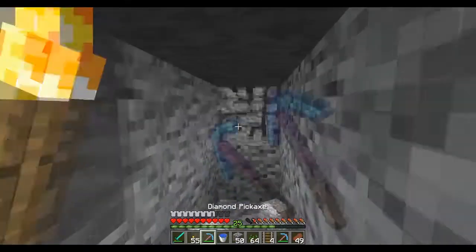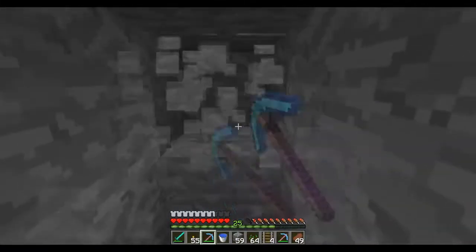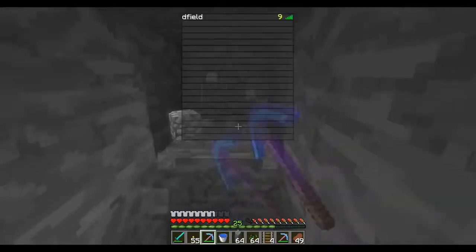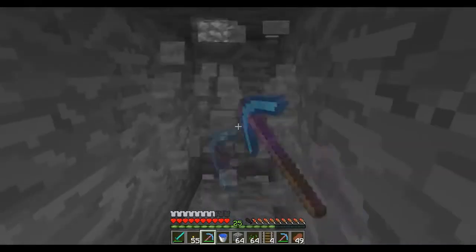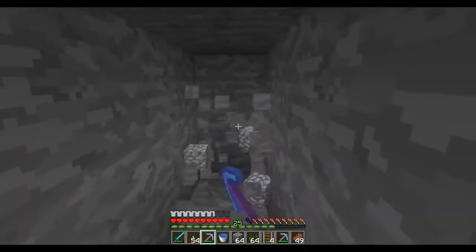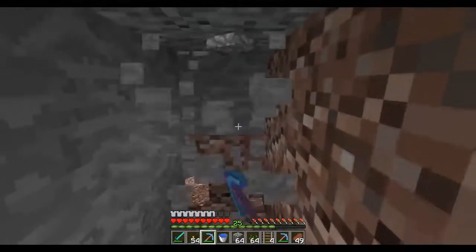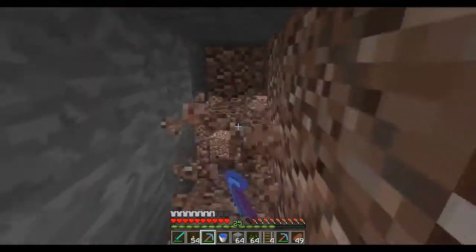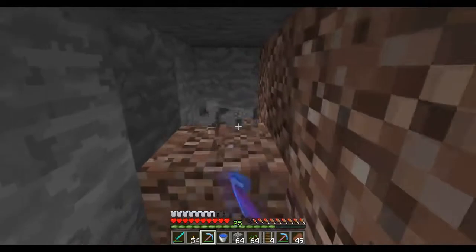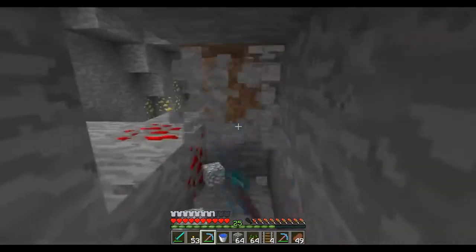I'm just going to be strip mining for this episode, kind of talking about future plans. As you guys saw in the beginning of the episode, you guys might have seen a glimpse of that automatic wheat farm. I just really need villagers - I can't find any more farmer villagers. My villagers won't breed properly. I'm not sure what's wrong - they just don't want to breed in that little cell I made for them. I'm not sure if they're not supposed to be indoors.